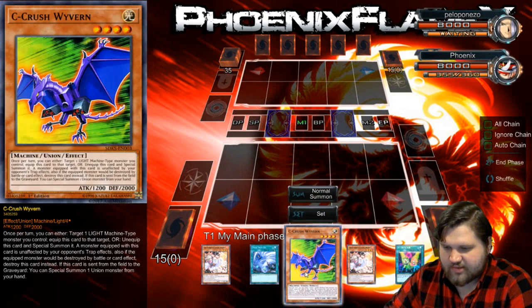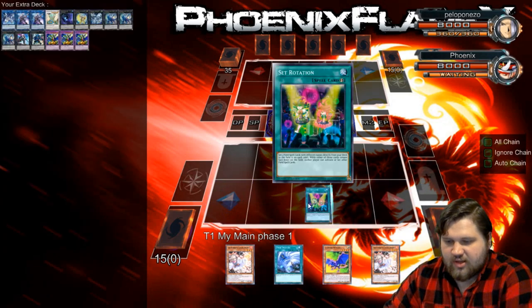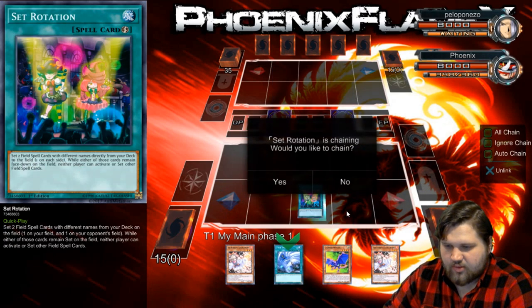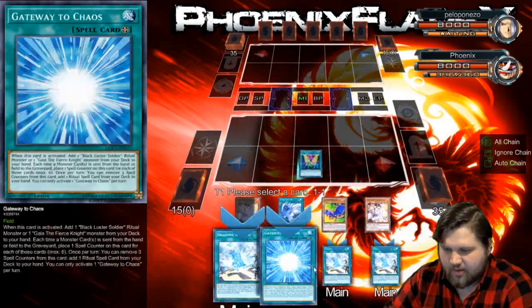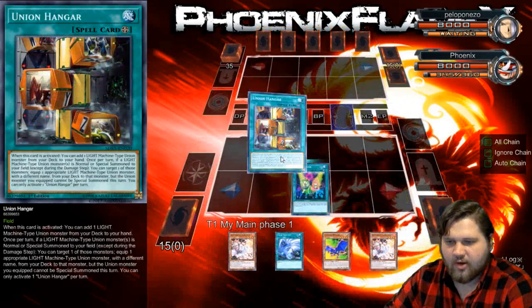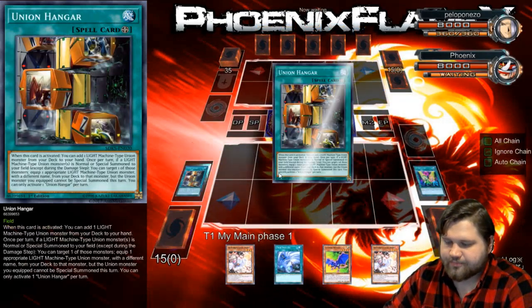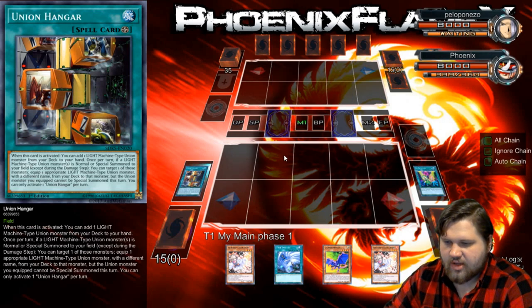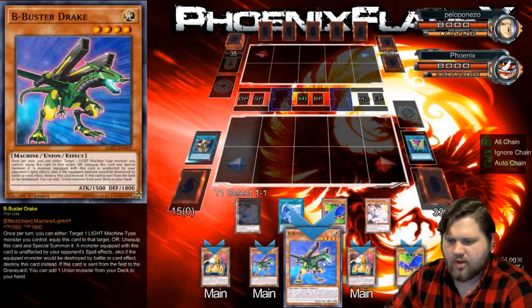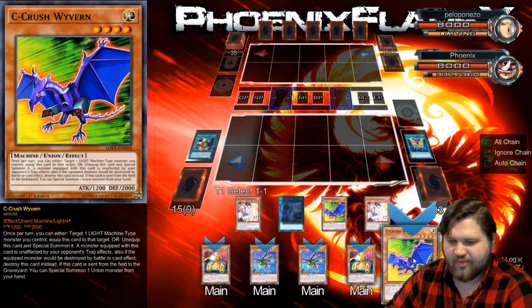So what I've got access to here is Twin Twister, which I can utilize to some degree, but looks like the main plan is going to be to set Rotation and set Union Hangar and set Gateway to Chaos, and hope that my opponent doesn't have a real answer to it and that it also hinders them. This deck is just really good at doing what it needs to do in an efficient manner, and I really like that.